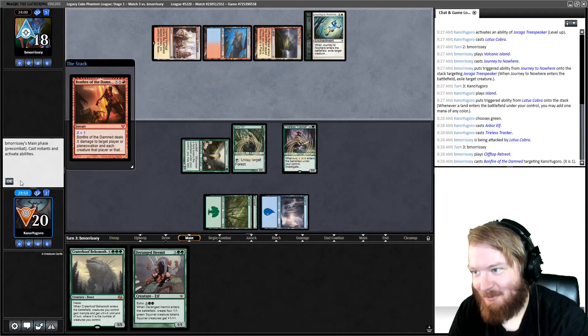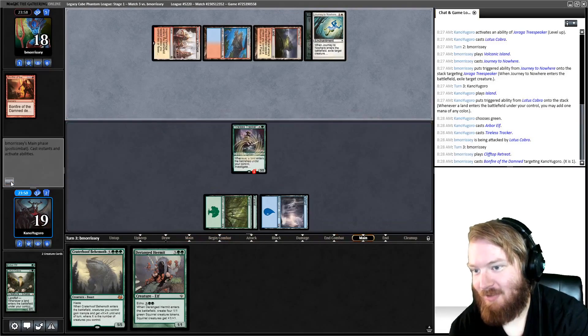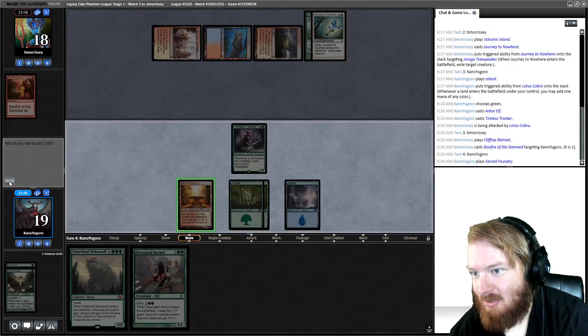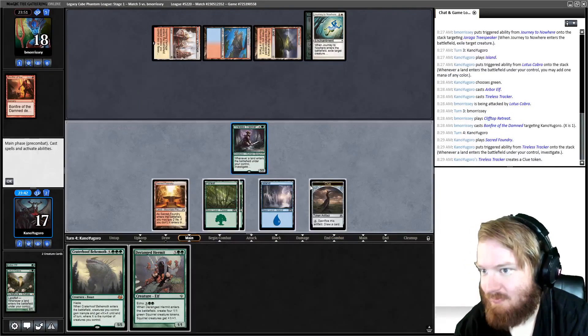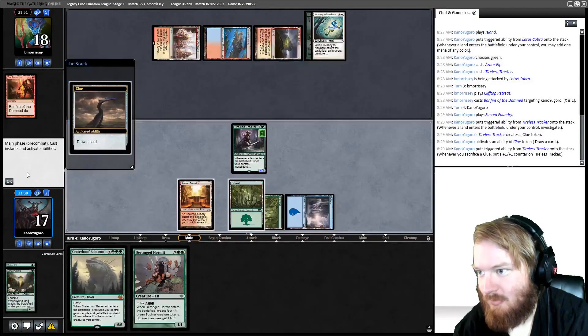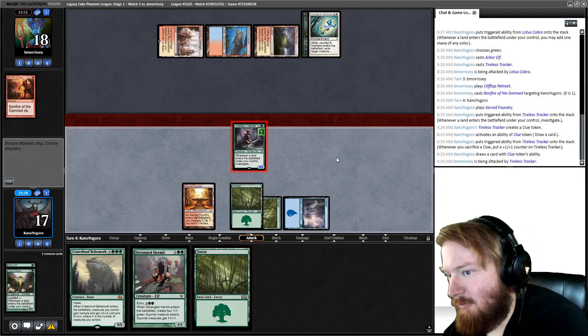Bonfire of the Damned X1 — that's pretty good. Really hoping we draw a land, preferably a fetch land. We untap, draw Sacred Foundry — that is a land. Shock, investigate, crack the clue, draw a card, it's a land. Get in for four.